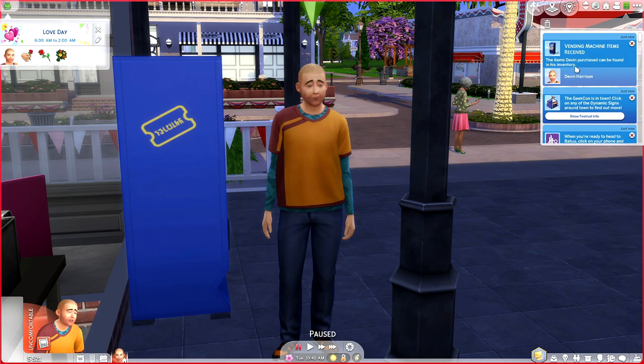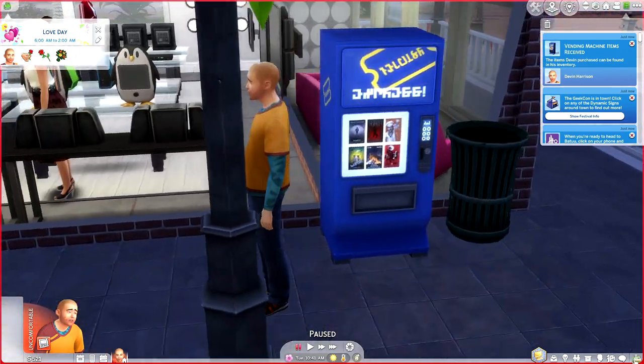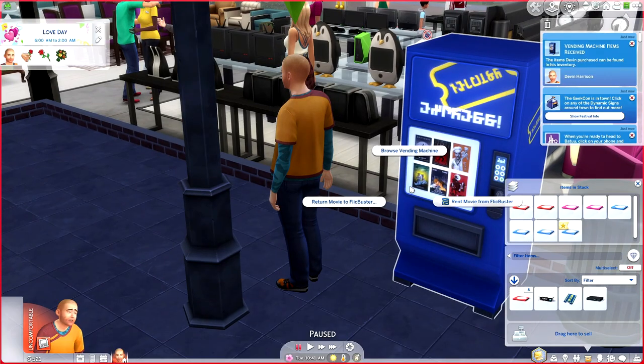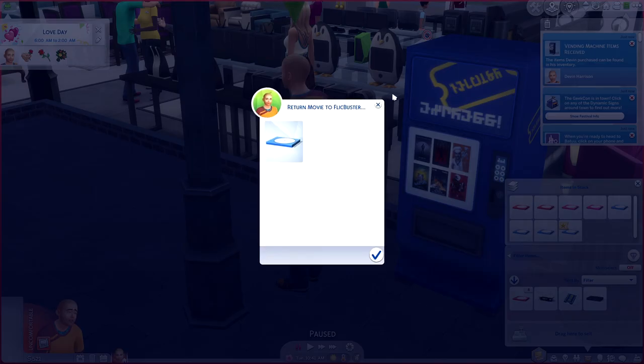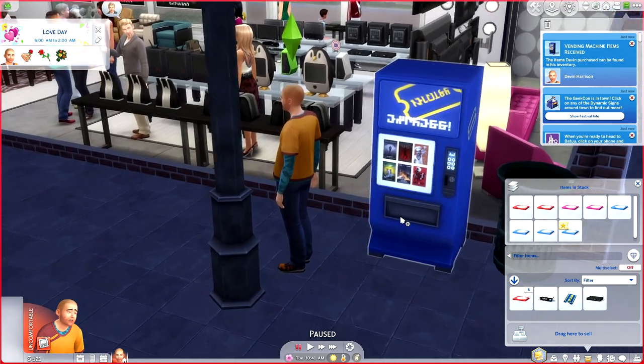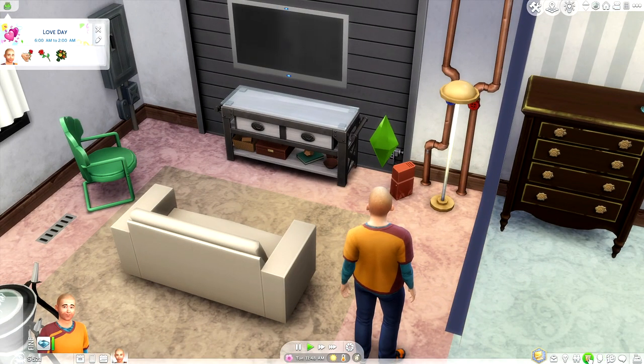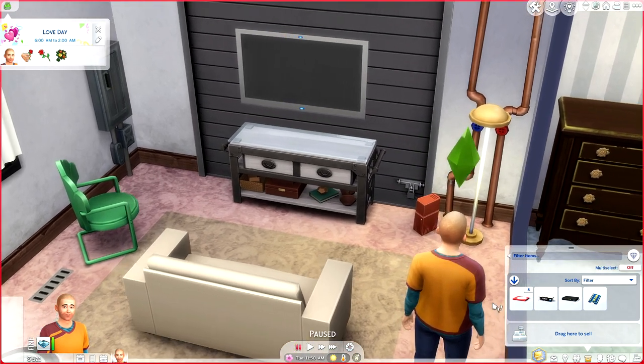Devon actually puts the money in the slot and picks up his DVD — I love that! A notification confirms: 'Vending machine items have been received.' The items can be found in his inventory. Our DVD is right there: 'Flickbuster Video Rental DVD — Adventures of the Spaceship Simulation.' We could return it, but since we haven't watched it yet, let's go home.